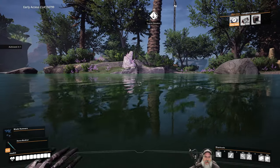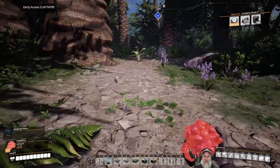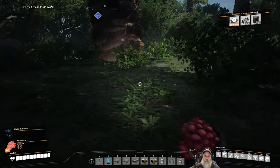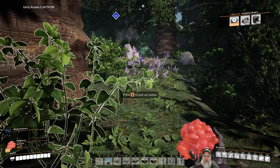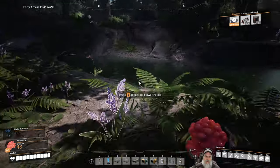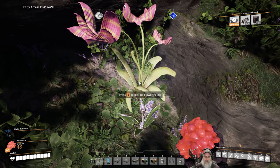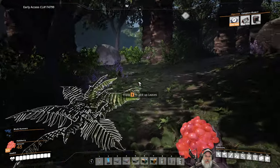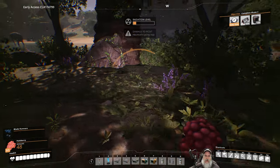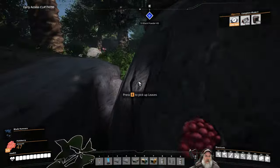More than likely it's just a hand harvest one. We got irradiated right around in here. Now we're taking radiation damage right here. There's a uranium node. I don't know if we can harvest that and put it in our pocket without taking more damage.